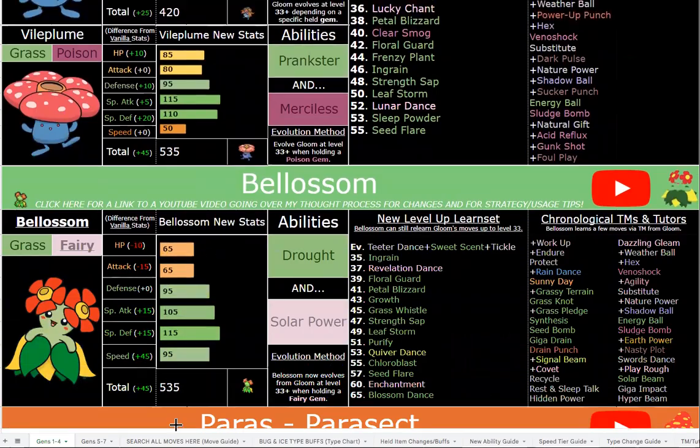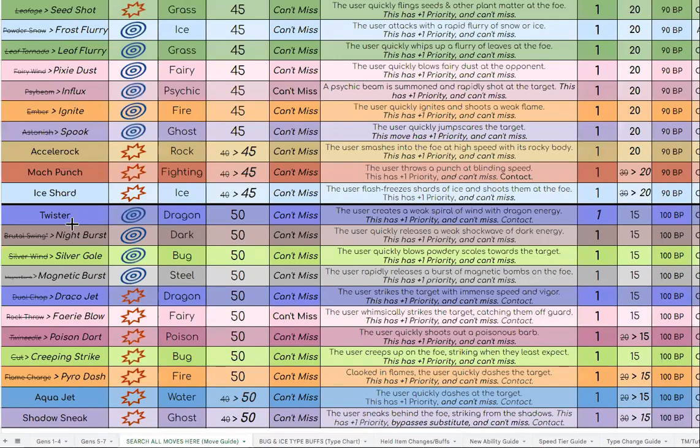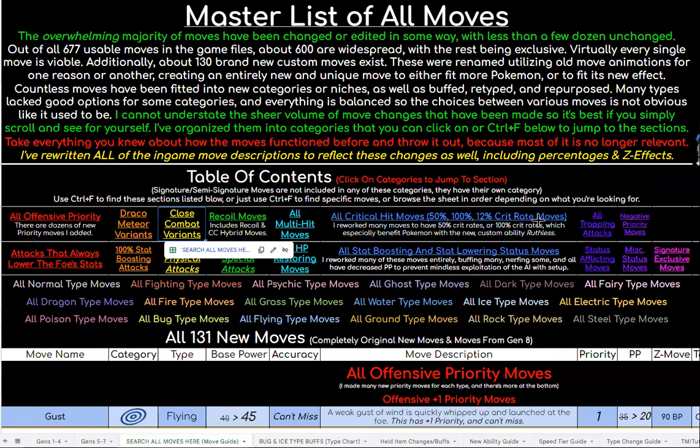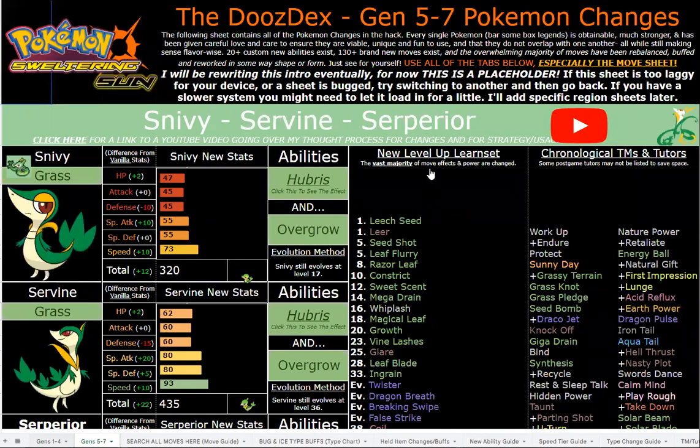Most importantly, you can check out all 600-plus move buffs and changes as you see right here on screen. If you click the link, it'll take you right to this Google Sheet document — there are dozens and dozens of new move categories covering all 600-plus moves. There are less than 30 or 40 moves that are completely untouched, probably less than 30. I haven't done an exact count.